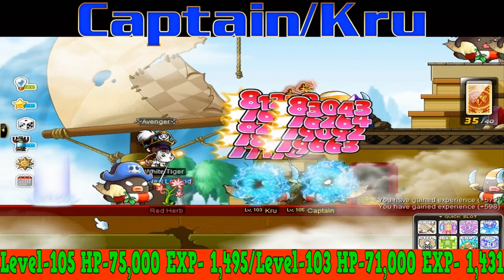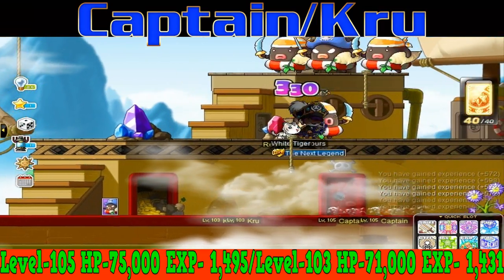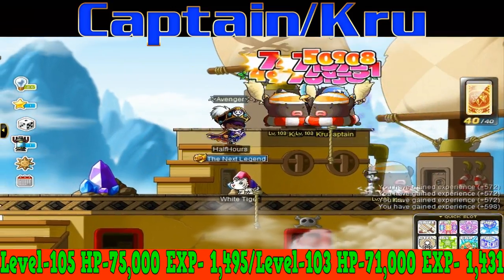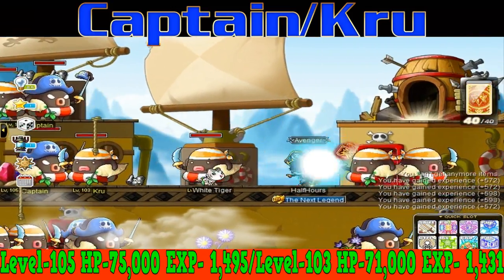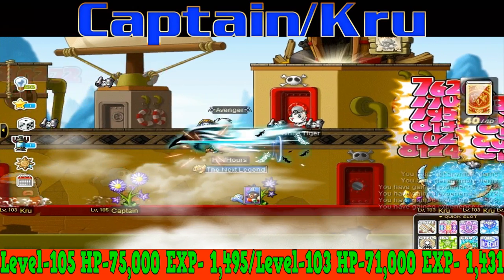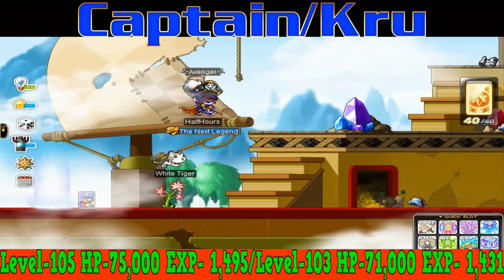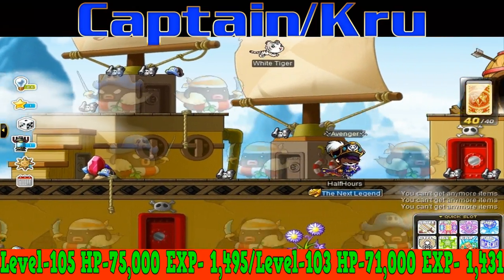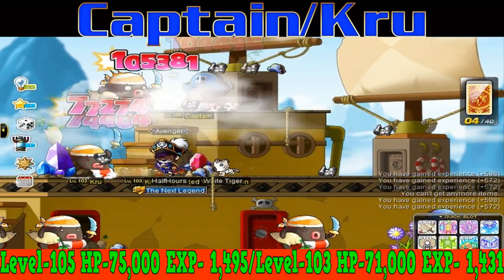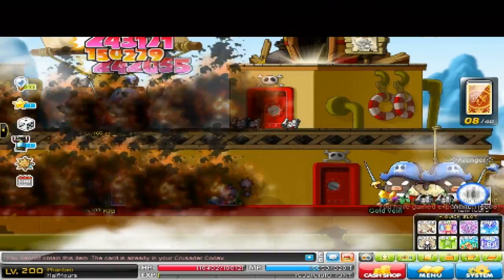Last but not least, from level 90 to level 100, you're going to want to train at Captain and Crew. Captains are level 105 monsters with 75,000 HP and they give 1495 EXP per kill, and Crews are level 103 monsters with 71,000 HP and they give 1431 EXP per kill. Captains and Crews are in a 2-platform map, and there's also a mini dungeon in the middle of the map if you want to train there. They have nice spawns, so these levels are going to go by in a breeze.